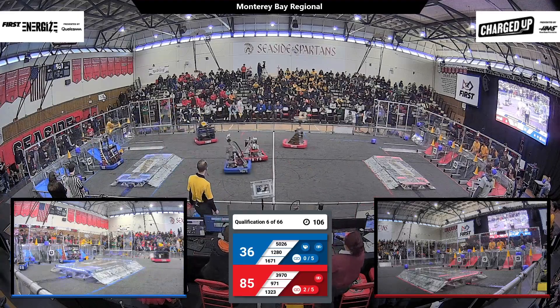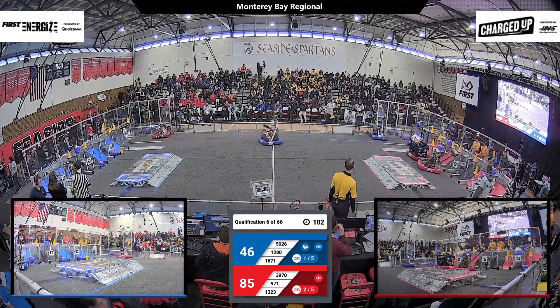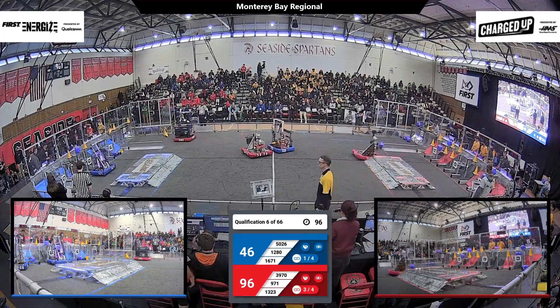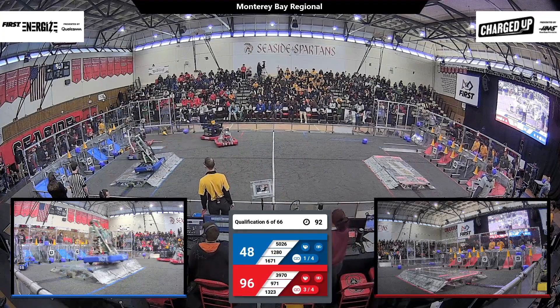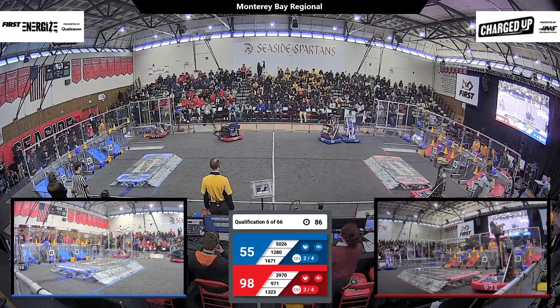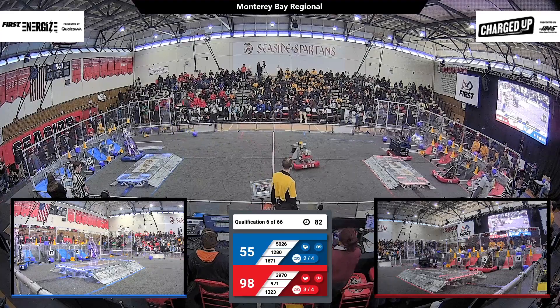Madtown taking the place of alliance partner 971, both rushing back from their loading zone with cones in tow, lining up and placing those on the middle row. Once again, we see that pair of Red Alliance robots back at their loading station. Madtown already racing back, launching a cone as they go — not even stopping to place it — but it does manage to slide into place in a hybrid node.